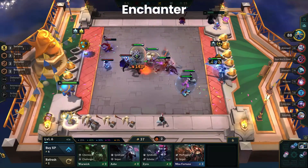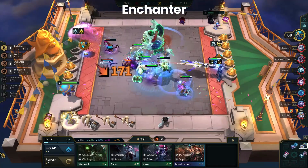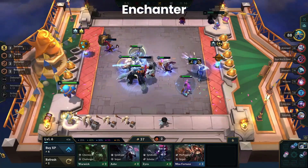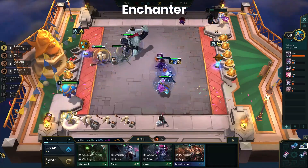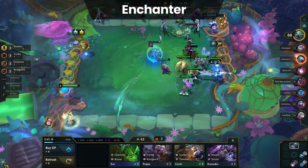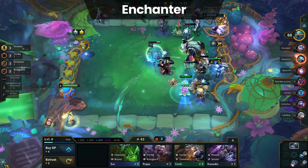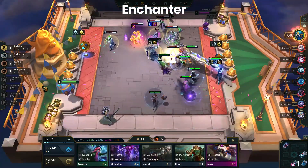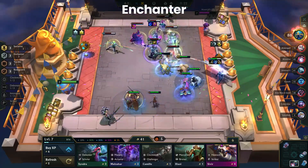That is leading to an interesting rock-paper-scissors theme in the meta because Enchanters absolutely body AP boards. So in a lobby with a bunch of AP compositions, the other players just need to go heavier into Enchanters and it's an easy win for them. But against Enchanter boards, AD boards do really well, so I've seen a lot of AD compositions that maybe shouldn't be doing as well and have begun to thrive. Enchanters are good, but we caution against playing them when the lobby is AD, because it can be difficult to survive against these boards.